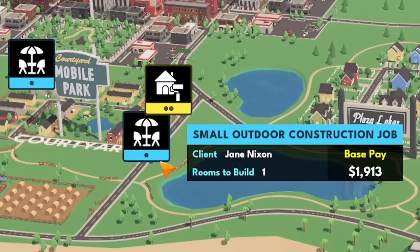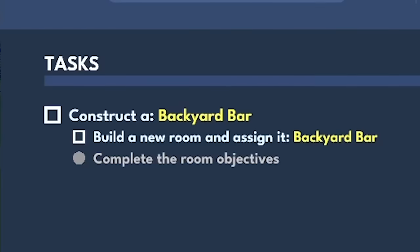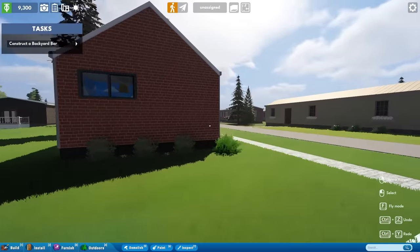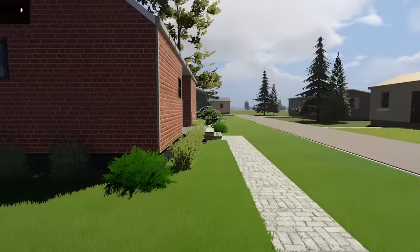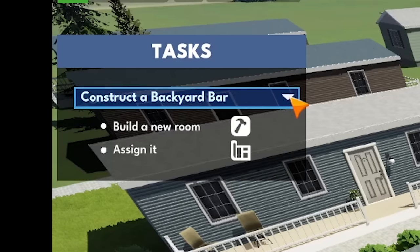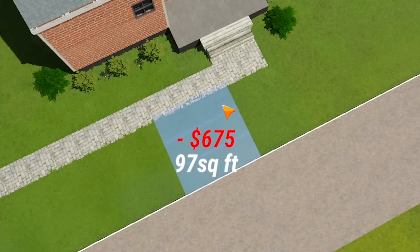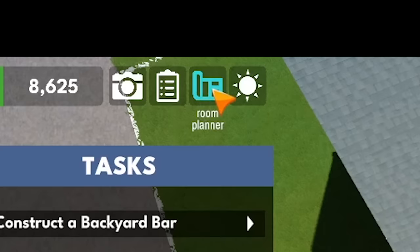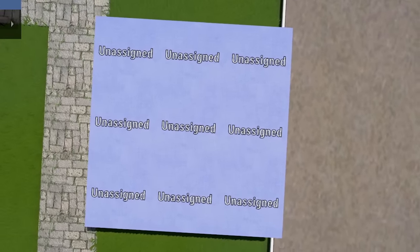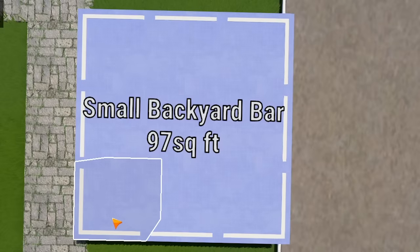Are you as excited as I am for this small outdoor construction job? Jane Nixon here wants a backyard bar — seems easy enough, especially because there's no fence back here. So I kind of feel like this can be the backyard, or this can be the backyard, or maybe even this can be the backyard. Here's how this would normally work: first we need to build a new room and assign it. What they mean by that is one of these foundations. The game wants us to plop down some foundations, then go to the room planner, look over what we just made — currently set to unassigned — and assign a backyard bar. Just like that, that's what it's designated to be.